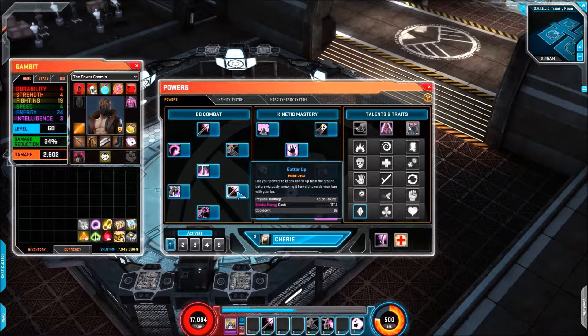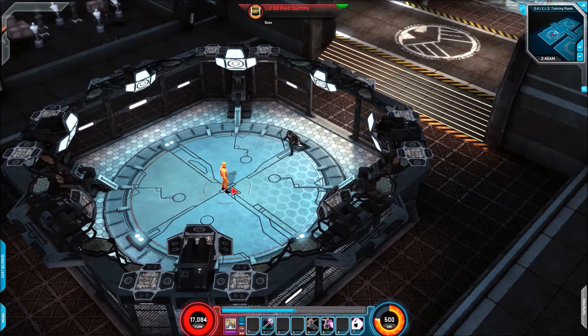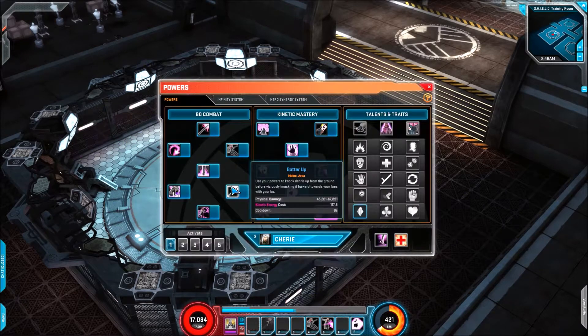And then we've got a new skill, I'm pretty sure — Batter Up. I'll show you the animation; it does look pretty nice. There we go, that's pretty nice. It knocks up a bit of debris and then smashes it. It's got a little 8-second cooldown. It doesn't really do a great deal, it's just damage, but it's good to see a new skill in this kit anyway. So that's the melee side of things.